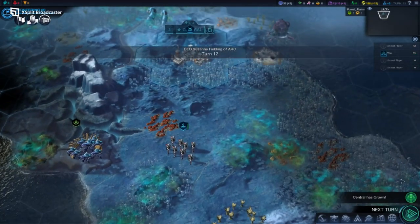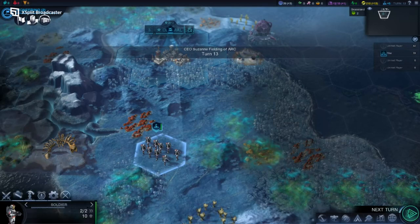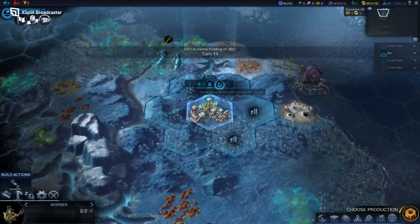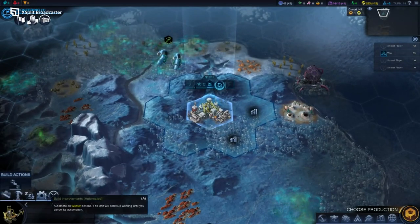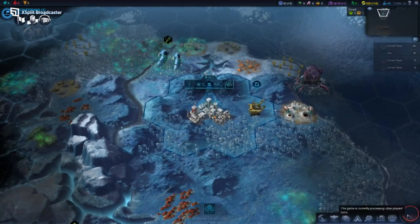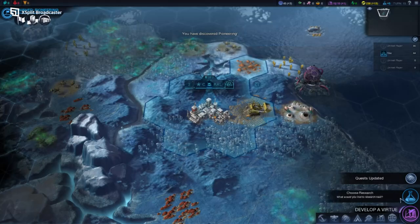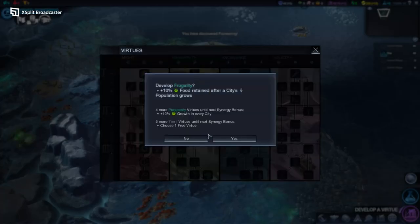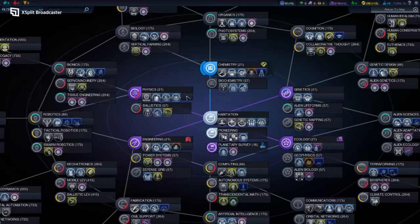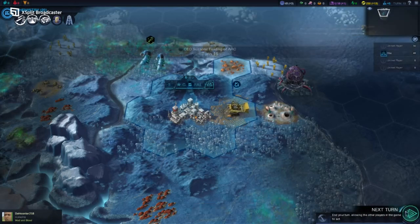In summary, Civilization: Beyond Earth is an excellent spin-off to the Civilization series. Its sci-fi setting is like a breath of fresh air compared to the historically inspired entries of the series. It plays different, looks different, and feels different. Graphically, the game looks completely different from other entries of the series, apart from Civilization V. The battles look a lot more realistic, as each military unit feels distinct. The complete version of the game is under 20 pounds, which includes the base game, the Rising Tide expansion, and the Exoplanet Map Pack, which adds even more replayability to an already very long game.